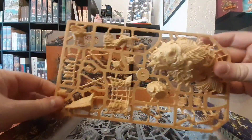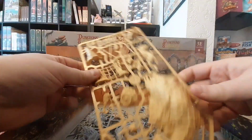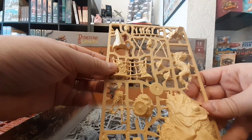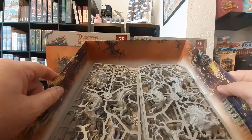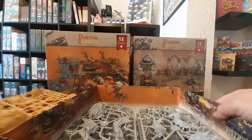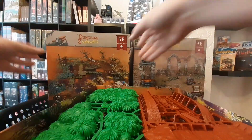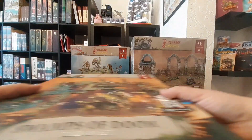A bit of scenery here — we've got this large dead fish, lots of other scenery and bits and pieces, and then in the bottom here we've got a load of trees. I think there's six trees in here in total. So that is everything from our first box. A bit of assembly required, and painting is definitely needed for these, but that is the Swamps of Doom.